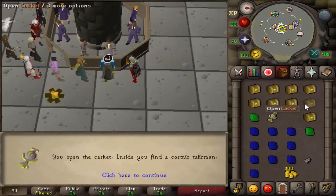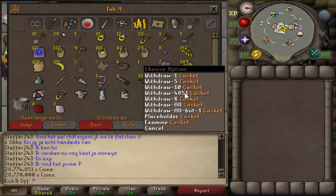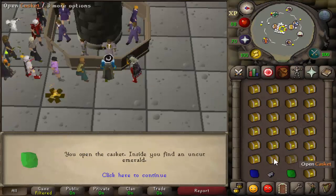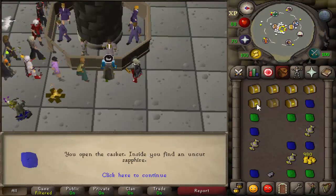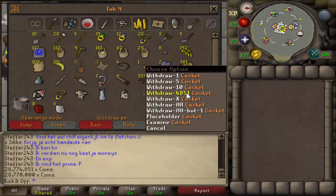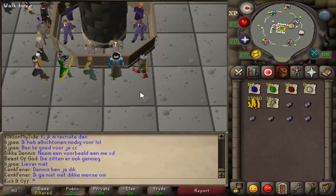When I first tried it, caskets were selling for only about 1k and I thought okay maybe this is a chance to make money, but then I realized they were actually selling for 2k and the Grand Exchange price was just wrong. So anyway, we'll see what we get.